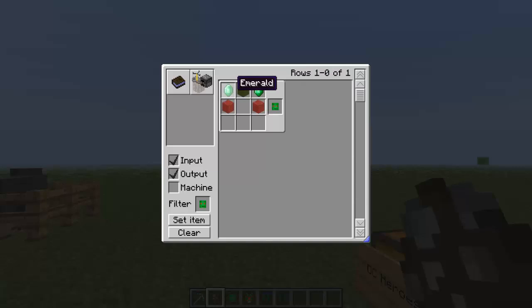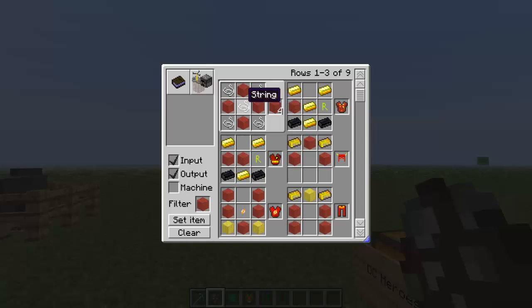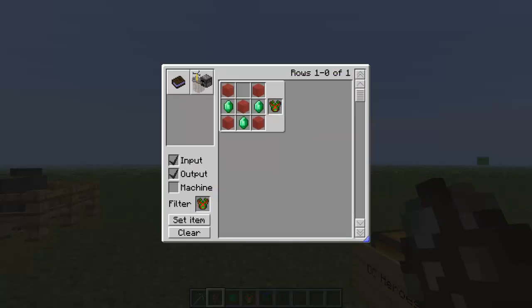These crafting recipes are pretty difficult to make, but it's understandable since they give you such great abilities. You need emerald, green cloth, and red cloth. The cloths are new recipes that you have to use string and wool to make — so if you need red cloth, you need red wool and string. Martian Manhunter requires emeralds, which are pretty hard to get, and string can sometimes be a pain to get.